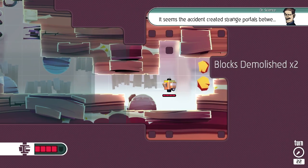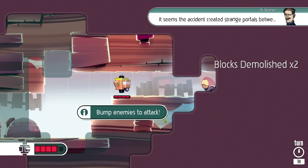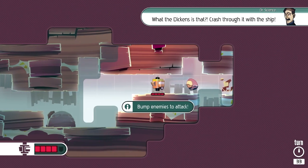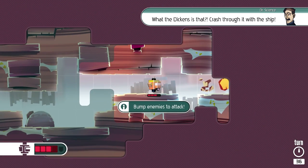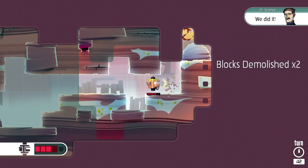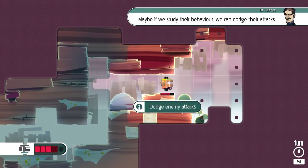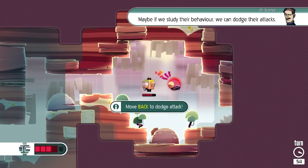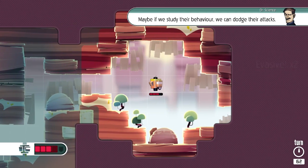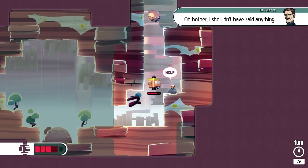It seems an accident has created strange portals between... Pump enemies to attack. What in the dickens is that? Crash through it with the ship - kabam! That's concerning. We did it! So are you gonna heal me? 'Maybe we study their behavior - we can dodge their attacks.' This is Crypt of the Necrodancer style but without the rhythm. That's what this reminds me of movement-wise.